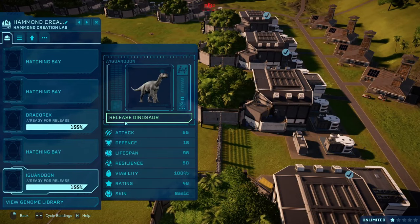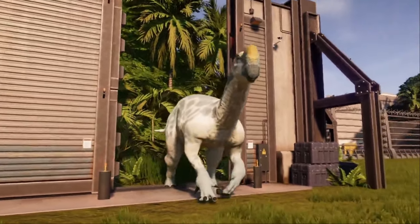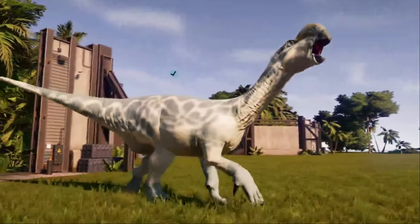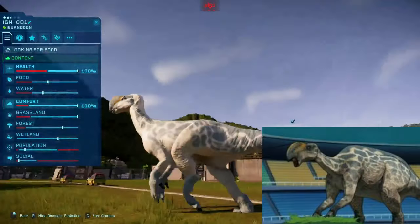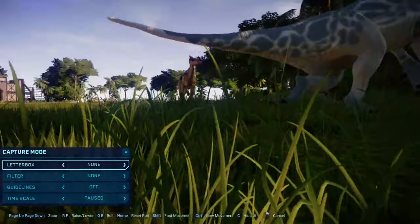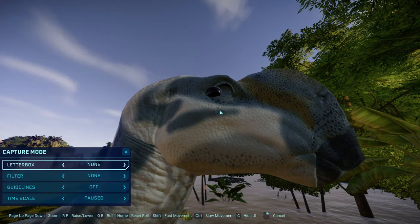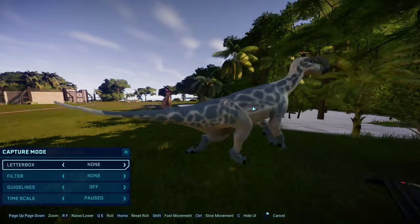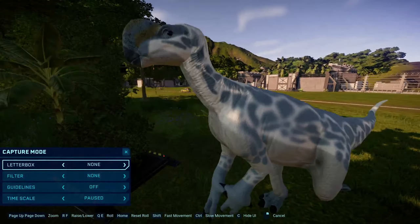We'll do this next, because this is not the Iguanodon. Yes, ladies and gentlemen, this is an Ultyrhinus. Going into capture mode. Yes, you can already see the issue with the eyeball here, and hopefully this rig editing thing will fix it. Because I wanted to make the Ultyrhinus slightly smaller than the Iguanodon, because it was. And yeah, the pattern here was quite tough to do, because it's kind of random in a way. But I think it does look pretty good.